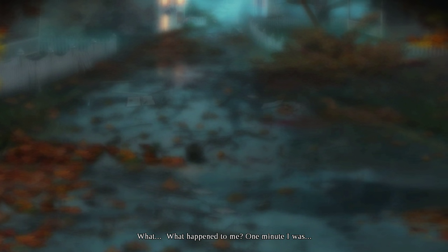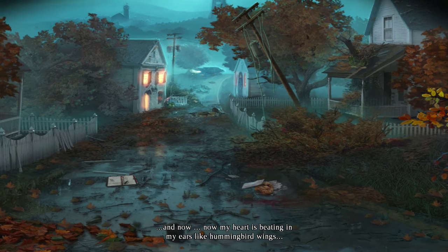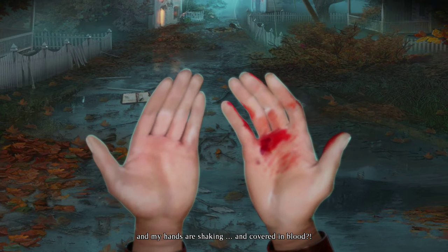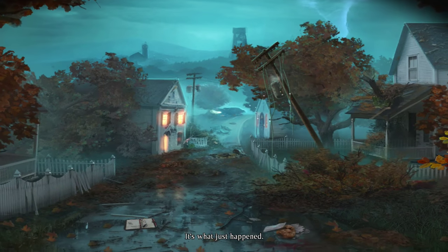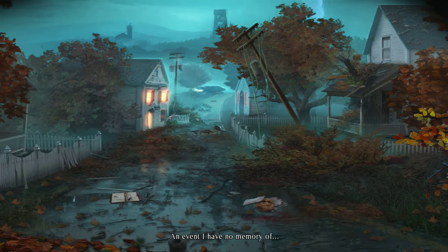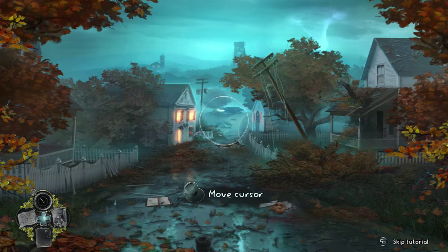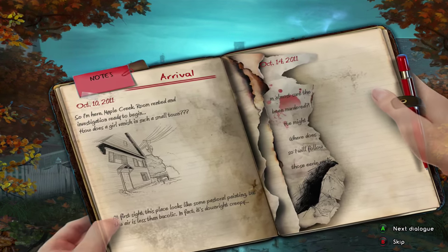Except for the first couple of scenes where I cannot make any mistakes, there is an achievement for getting a Flawless — making less than four errors in a hidden object scene. For that I take my time, but otherwise I just breeze through. There's also a really short mini-game under a minute — I'll mention it when I get there, but it's basically a given; there's no way you can take more than a minute on it.